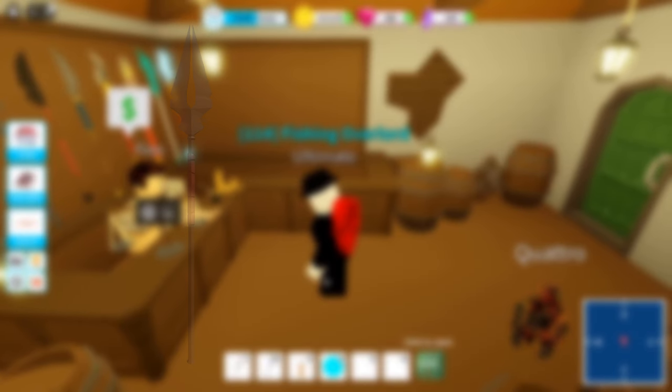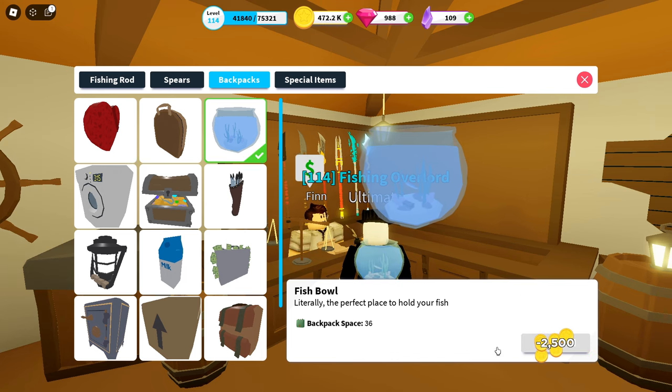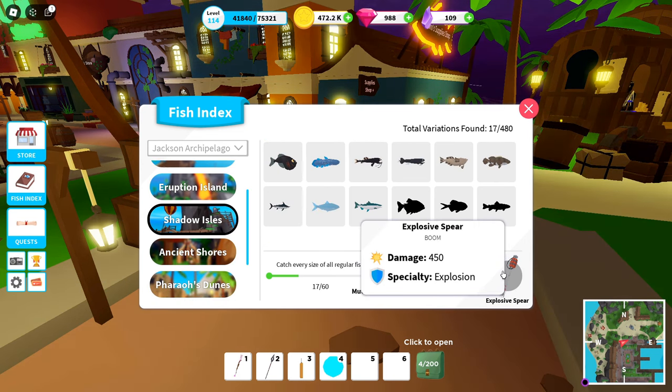You can also now hold a spear and an axe at the same time. Also, when you buy stuff like a backpack it'll show a little coin effect — you can see it just subtracted the amount of coins I had. I don't think it did that before. And finally, I thought this was really cool: when you go into your fish index you'll actually be able to hover over the rewards and see the statistics of them. This goes for anything — if you go over to something with a speciality, it shows that too.